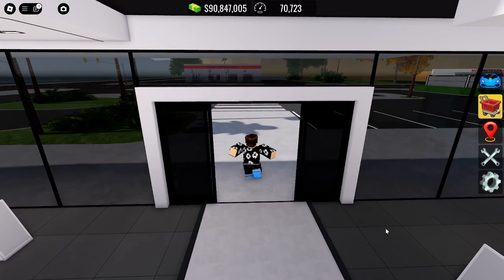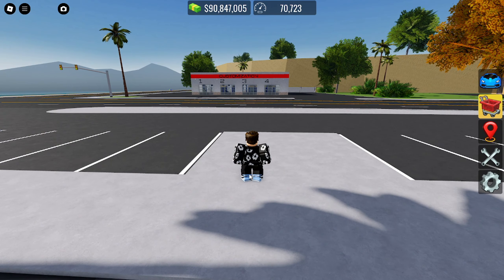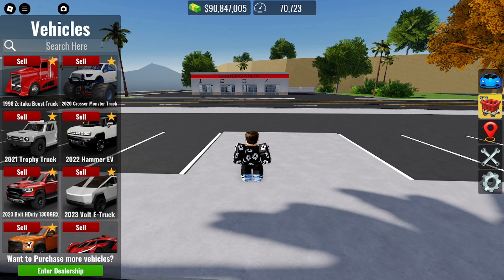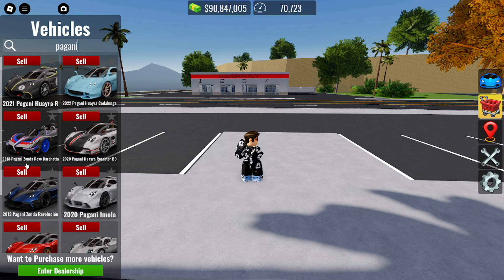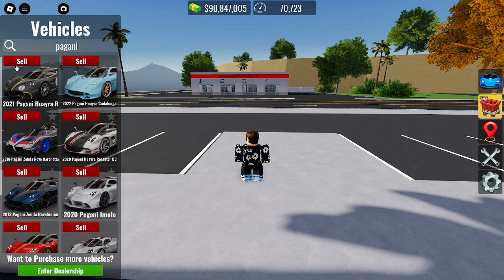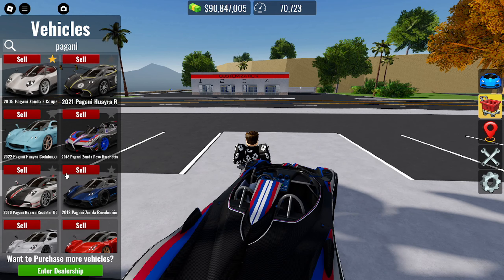Let's go ahead and purchase it. We've now spent 10 million total — we had 100 million and now have 90 million. Look how many Paganis we have now: six, seven, eight, nine. The two new ones are the Wyra R and the Barchetta.